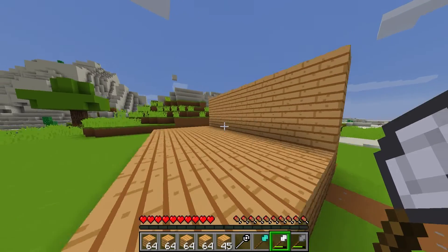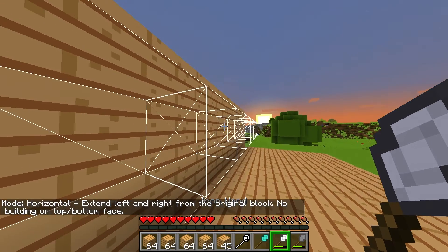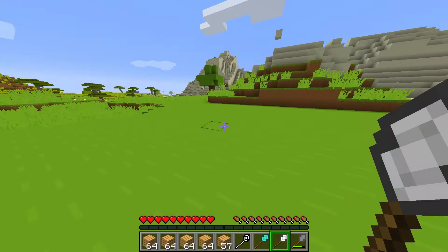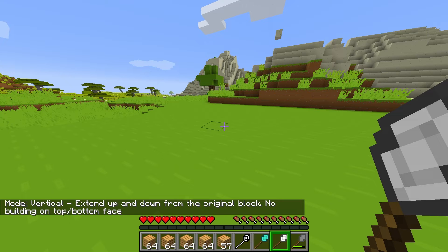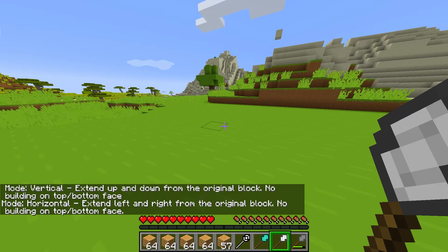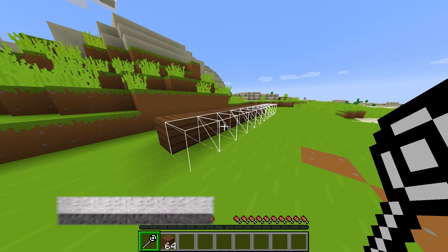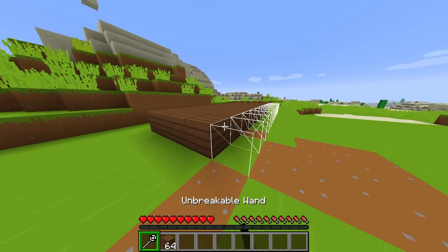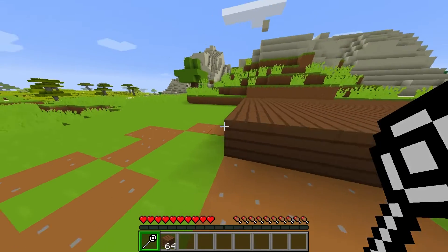Before getting into the actual builder wands, we're going to have to cover their specific modes. Each type of wand has limitations to what it can do. You can find each of these features by pressing M on your keyboard while you're holding the tool in your hand. You'll see a chat message confirming the mode and a brief description of what it does. This mode only extends left to right from the original block with no top or bottom placement, meaning players can place blocks on all sides, making it good for laying foundations.